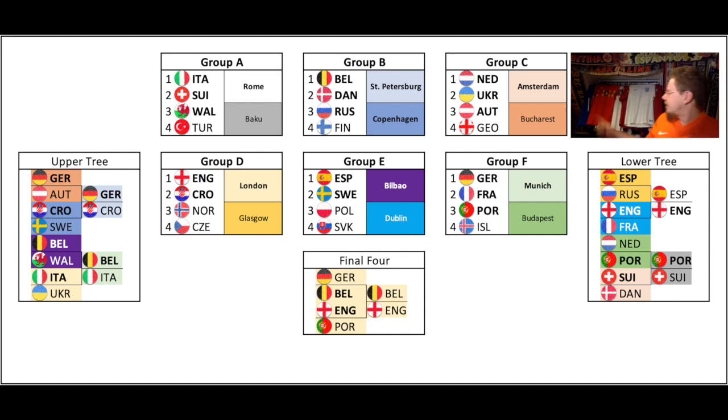Note that England has a very soft draw — three home games, then if they win the group they play in Dublin which is not far away, and then the furthest away is Rome. So they essentially play at home in London. Belgium vs England — normally I would favor Belgium any time of the day, but this is played in London. England will have traveled much less. Belgium goes Petersburg, Copenhagen, Bilbao, Munich. I think that travel will have an effect. England basically has a home Euros, so I'm saying England will win it.